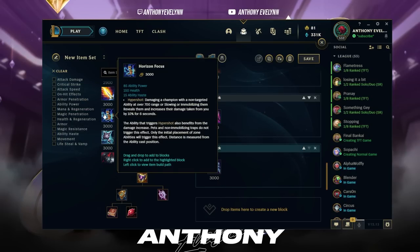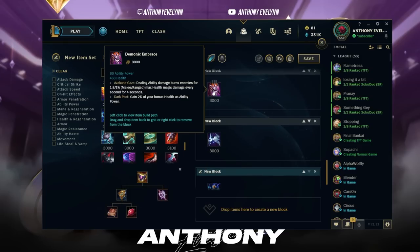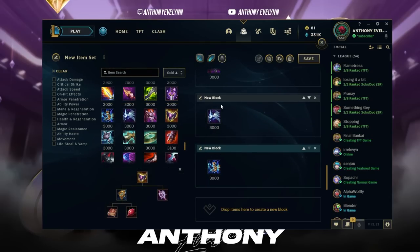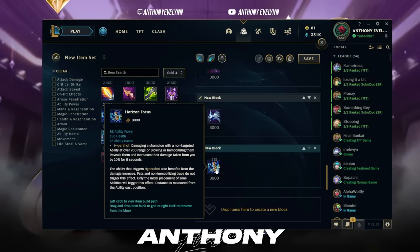People also asked about Demonic Embrace — that's fine if you're going Bruiser Tank Evelynn, but Cosmic Drive and other ability-haste-focused items are very, very bad. You don't need ability haste on Evelynn. You just want raw AP, and those items simply don't provide enough AP to be worth it.